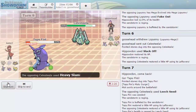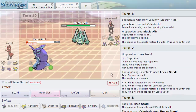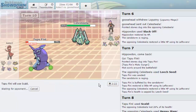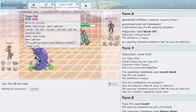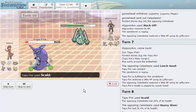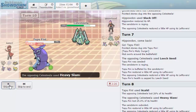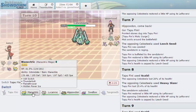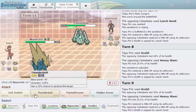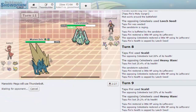He goes for another Heavy Slam but we're faster — that's a good thing. I fire off another Scald. If we burn, we'll be in a great situation since he won't gain health from Leech Seed. No burn, but his defense goes up — that doesn't matter since Manectric comes in freely for a Thunderbolt. Nothing switches in on it.